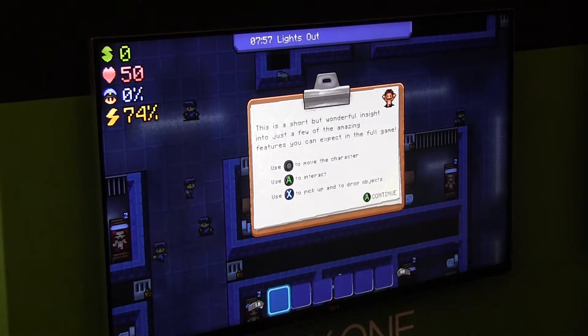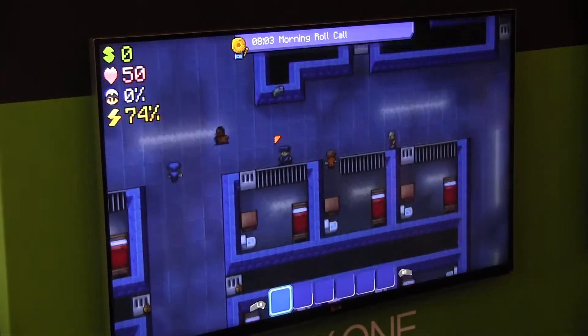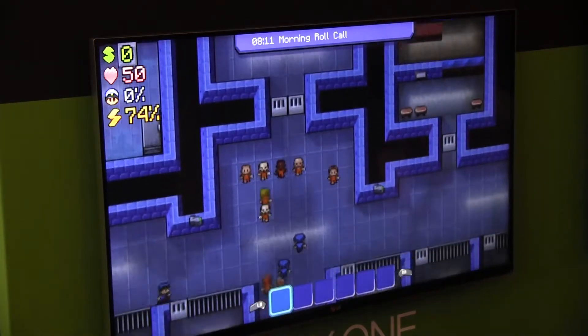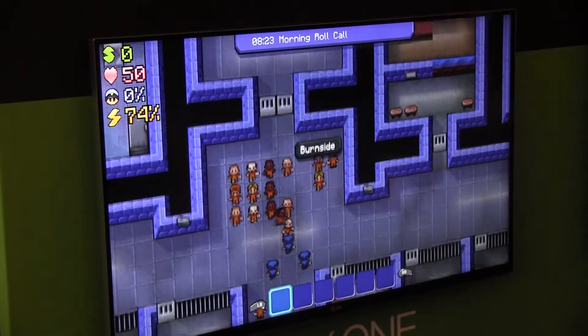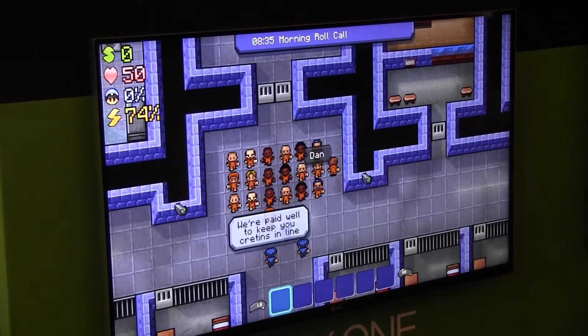So we're just starting out in the demo now today. This is my guy, he's called Clive. He's in prison — we're not quite sure why, I'll leave you to your own devices to think of why he's in there. The aim of the game is obviously to ultimately escape, but you've got to do that without arousing any suspicion from the guards or the other inmates.